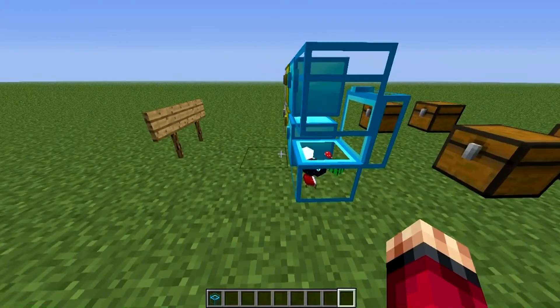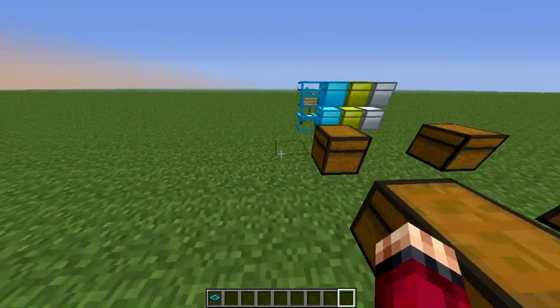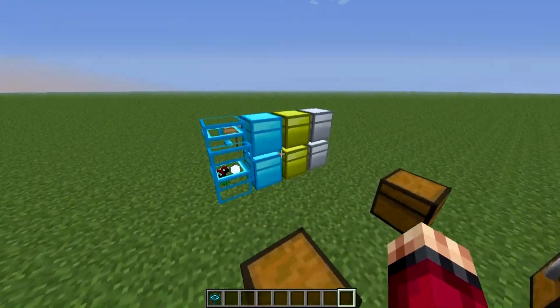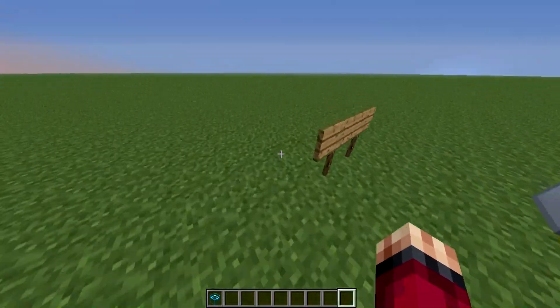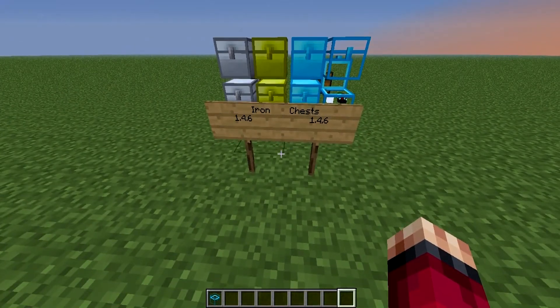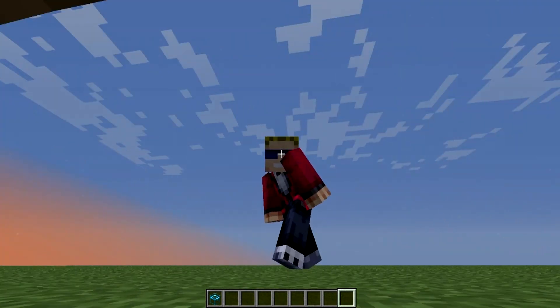You can put random stuff in the crystal chest and actually see it inside, which is amazing. I love this mod — it's very handy and I would use it in all my survival worlds. It's something that should be in the game actually. Anyway, that was the Iron Chest mod for 1.4.6 — hope you enjoyed, peace out!